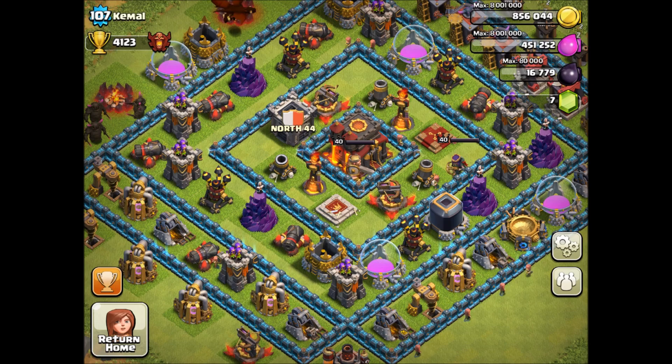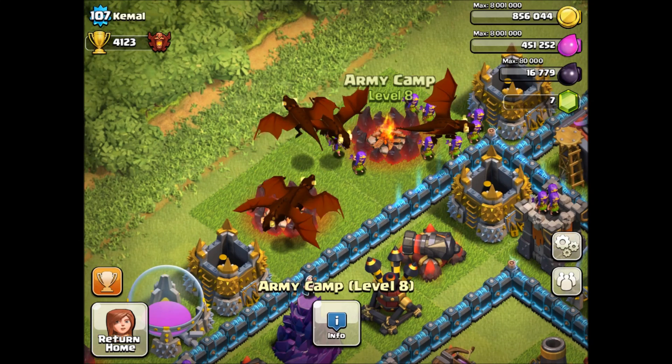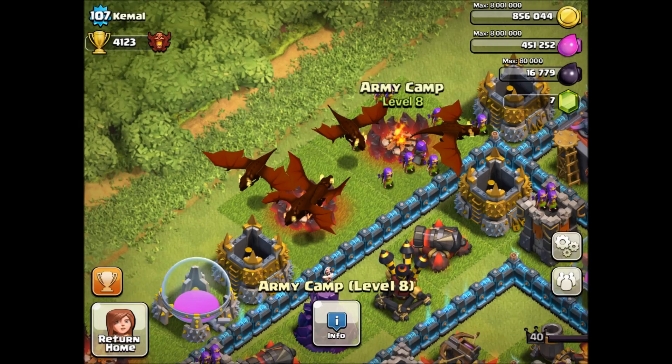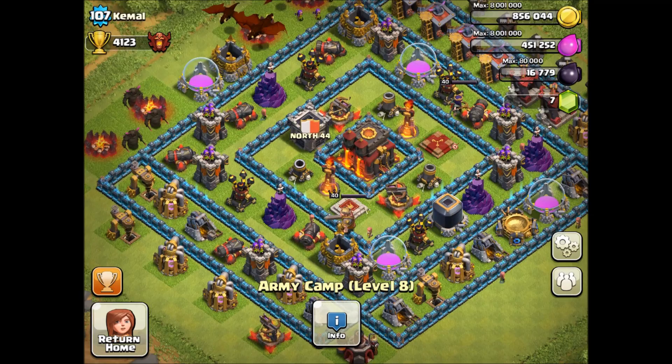Camel has the level 10 Town Hall, and as you can see they have the new level 8 army camps, which is awesome. His troop composition is going to be a lot higher now — I believe it's 240 troops total, plus 30 in your clan castle, making 270 troops.